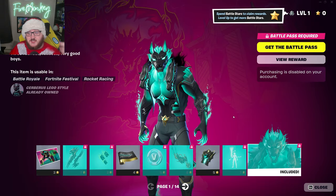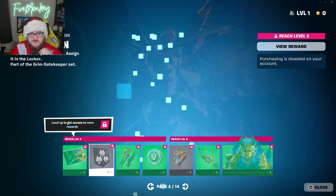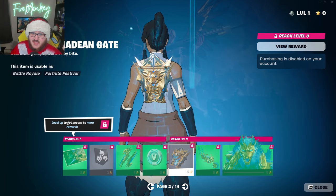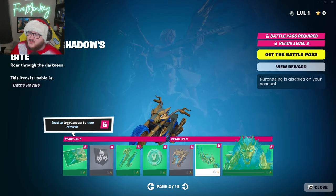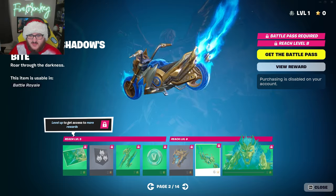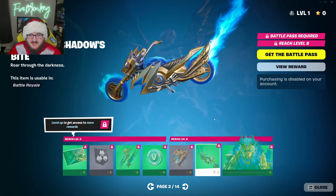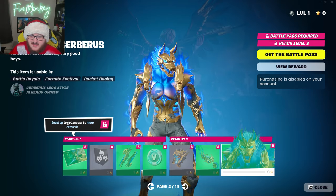We have the Cerberus skin, which is included with your Battle Pass purchase. We have the Rise of the Pantheon loading screen, a banner icon, a style for the Immortal Shade Rippers that makes it kind of like a golden theme, 100 more V-Bucks, a style for the back bling, a golden version of the glider which looks super sick as well. And we have the Immortal Cerberus variant right here.